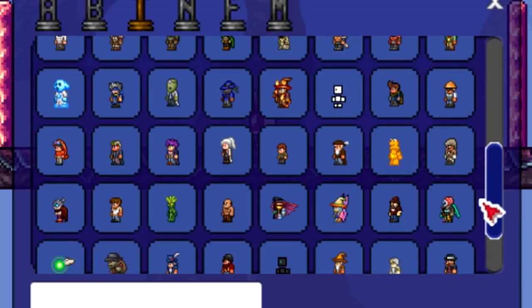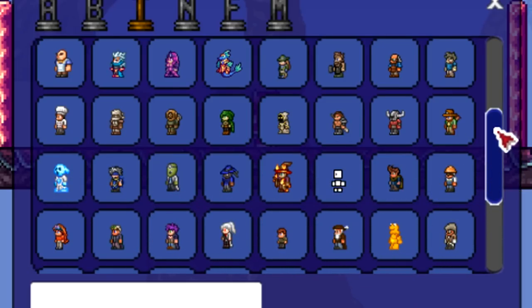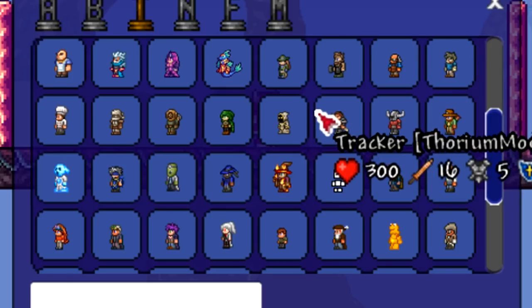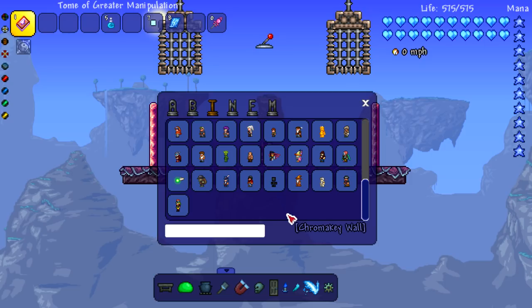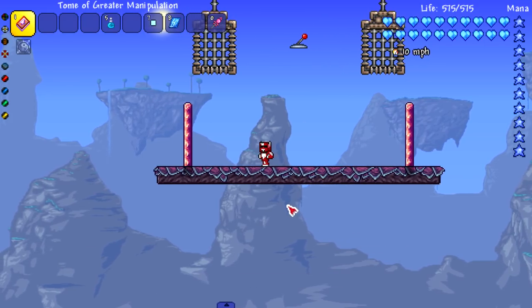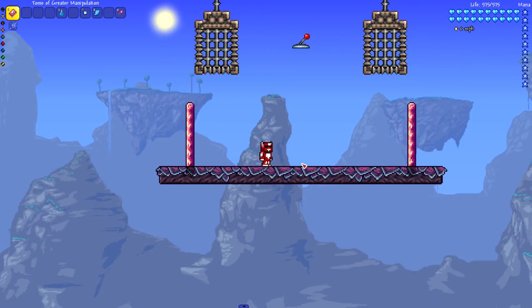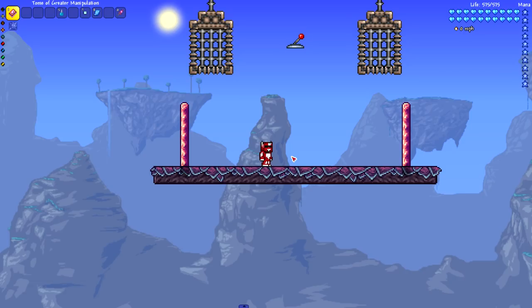We also have the Spirit mod installed, which adds in a bunch of NPCs. We usually see Thorium and vanilla NPCs and some Calamity NPCs, but today we're putting a bunch of newcomers to the test to see how they battle. Hopefully these NPCs have attacks, because if they don't attack or just have bad attacks, I don't know how this is gonna go.